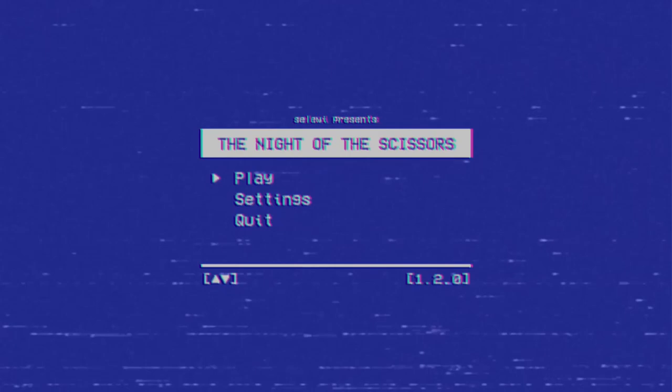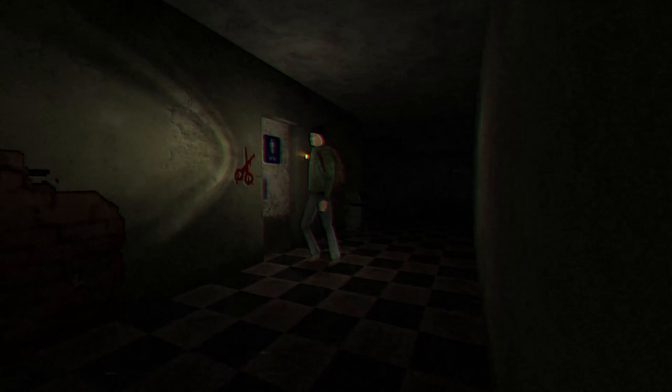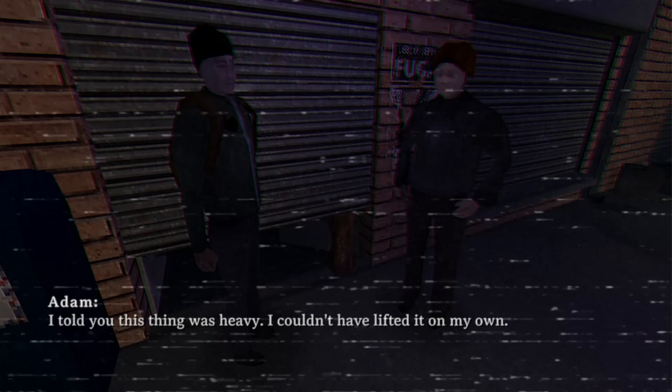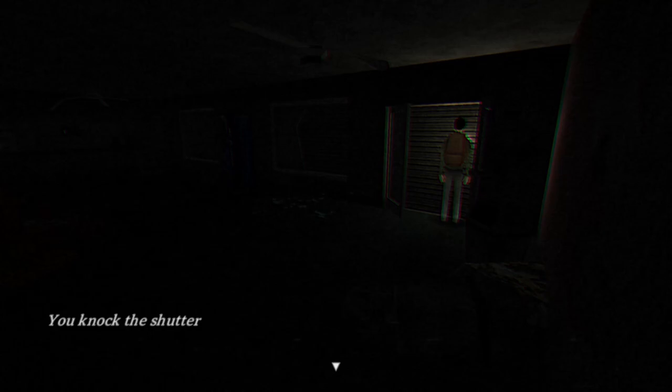Switching gears a bit to a different style of survival horror, The Knight of the Scissors takes a few notes from the genre classic Clock Tower, and combines it with the camp of 80s slasher movies. The game begins with Adam and his friend Kevin deciding to break into an abandoned post office to see if there's anything worth selling. While Adam goes inside and Kev is keeping watch, you begin your search, only to hear the shutter dropping behind you and trapping you inside. As you look for another way out of the building, you'll start to notice that someone may be inhabiting the post office, and they may not be overly friendly.